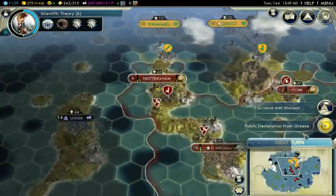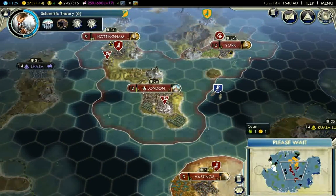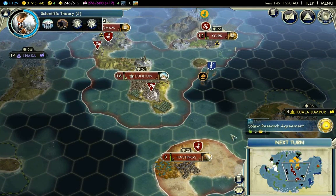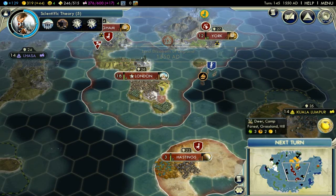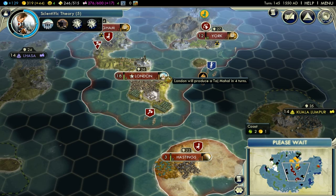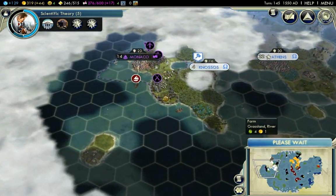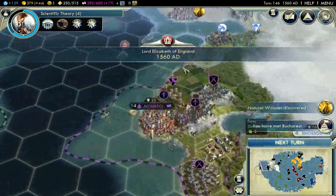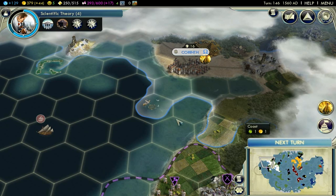I've met Monaco. Monaco is fighting the Biberians. There's also El Dorado in Bucharest.